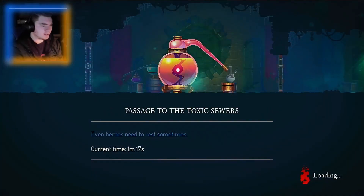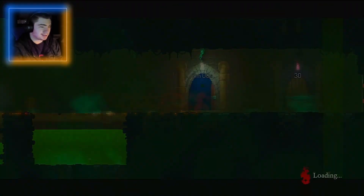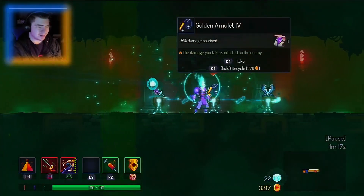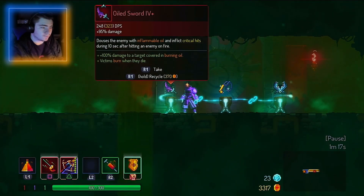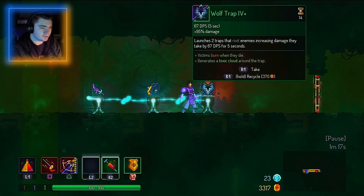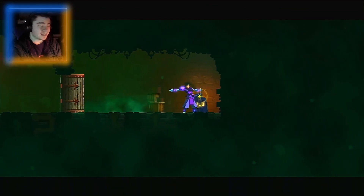Just for the cells, right? I don't know what we're doing. I don't remember enough about this game to say, 'alright, what are we looking for?' Victims burn when they die. Pardon burning oil. Generates a toxic cloud - that could be really, really, really good. We'll take that. Super good.